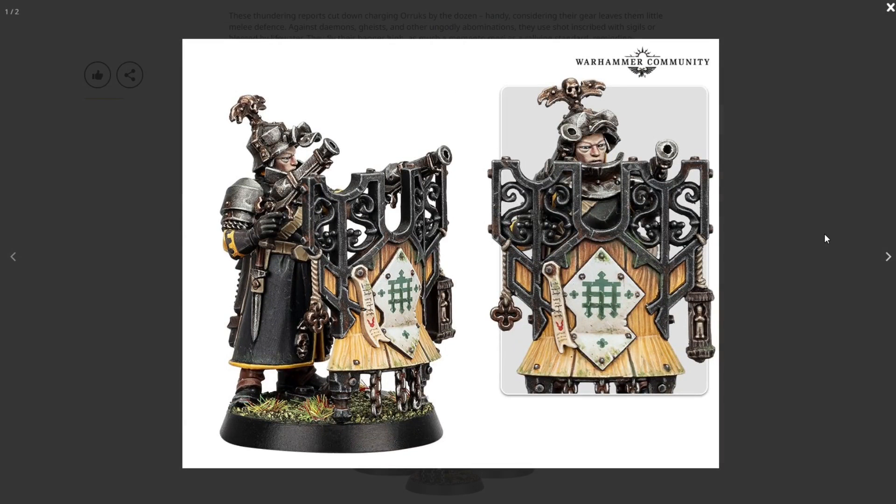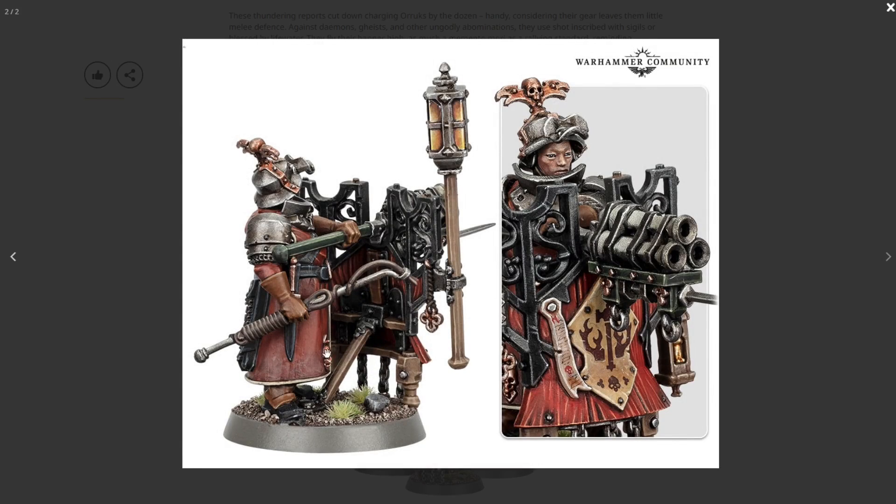I absolutely love the different color schemes and paint jobs — the black with natural wood looks really good, with nice weathering on it. I like that there's space on a lot of this stuff for transfers, and we've already seen there are some awesome transfer sheets. There's tons of diversity with the helmets — open faces, completely exposed heads, or helmets with a little flap down. All the little details on these are just absolutely amazing.